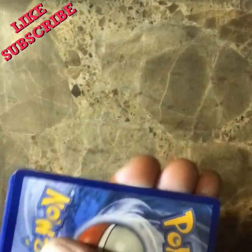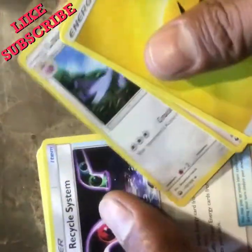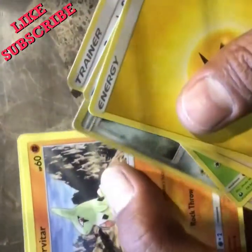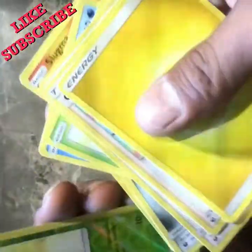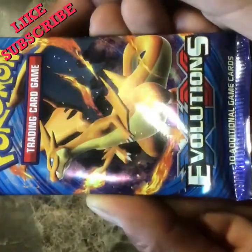Don't forget to hit that like and subscribe button so you can see future videos. I was gonna say fire, so energy lightning — I lost. Here we go: Copycat, Loud Red, energy recycle, Cacnea, Mudkip, Slugma, Beldum, Larvitar, and a reverse holo Cacnea — same one I just pulled! And right behind it we got a Registeel. Highly recommend them. Last pack magic ladies and gentlemen!